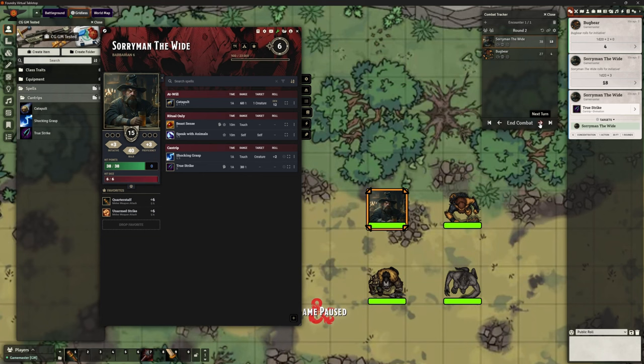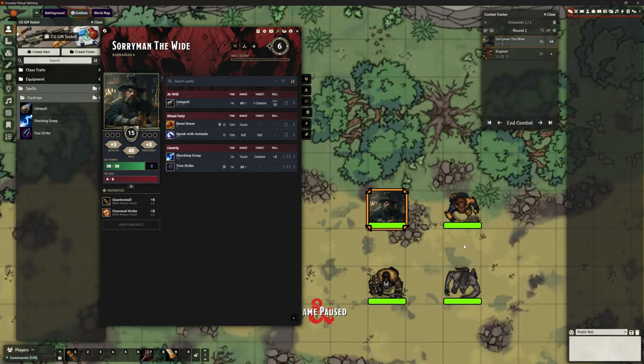This is the problem we had: the actual function of TrueStrike giving advantage works fine — that's not the issue. The issue is that you cast it using your action one round and it should last until the end of your next round or until you've used it. But it's timing out too fast. So this is what this video is about — how do we fix that?